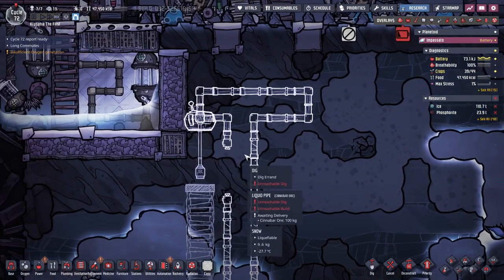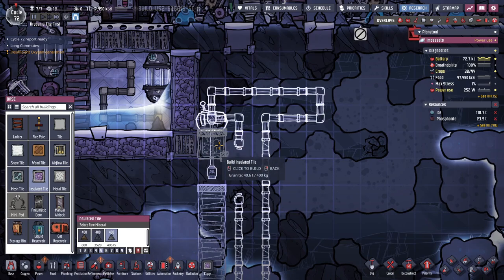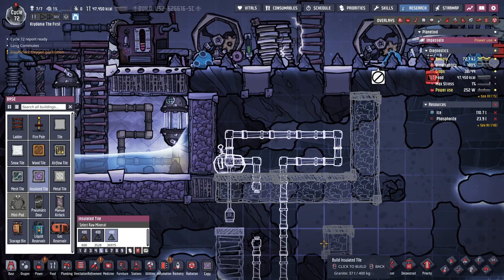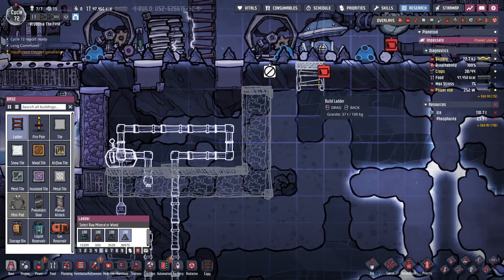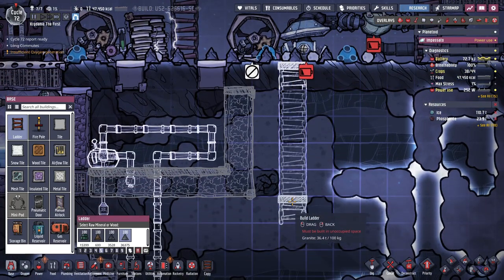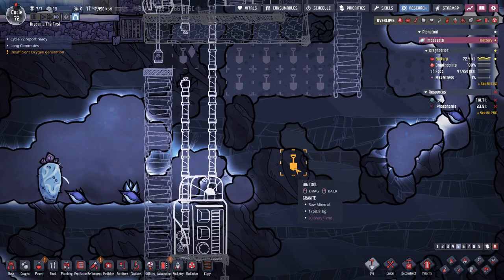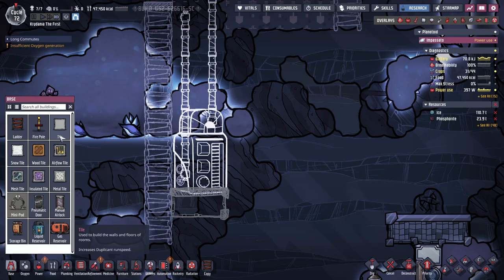Temperature of this water is now 20 degrees. I think I'm about ready to start building all this chaos. We are going to want insulated tiles for all this. We're going to need a ladder down. This pump I'm probably never going to use again. And then we're going to do temp shift plates.